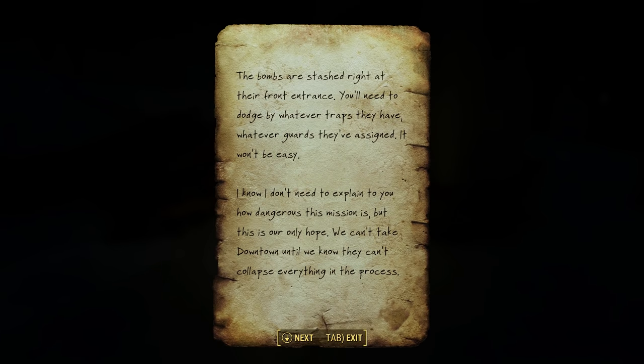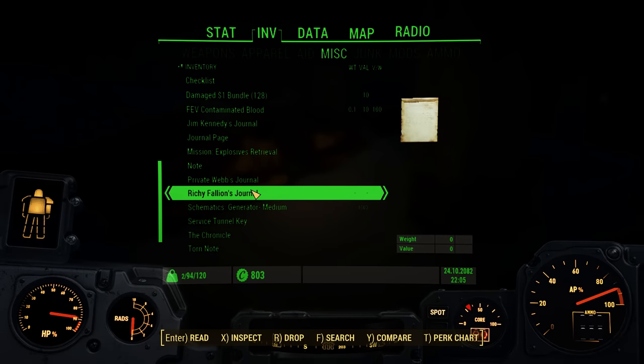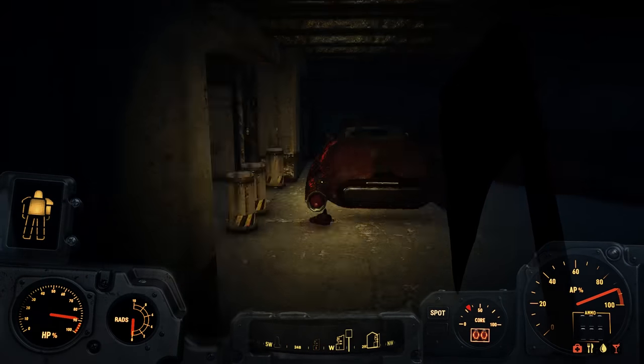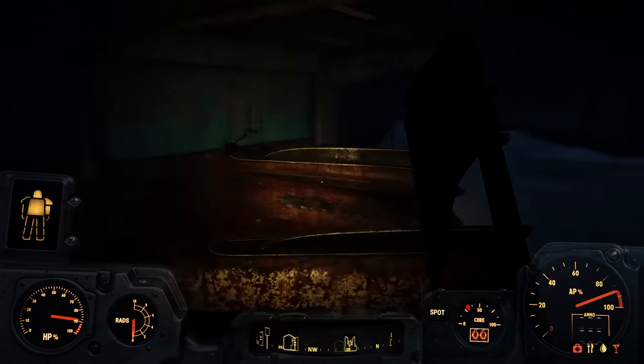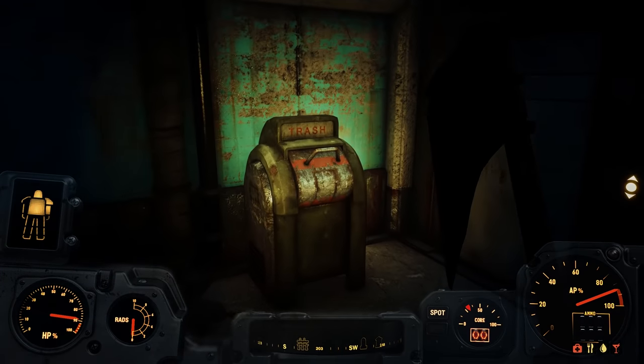Didn't read this one last time either — this is from the guy that's dead just outside of downtown as you're going towards the access tunnels area. 'The bombs are stashed right at their front entrance. You'll need to dodge by whatever traps they have, whatever guards they've assigned. It won't be easy — this is our only hope. We can't take downtown until we know they can't collapse everything in the process.' So that was the Alliance talking about taking downtown from the Federation — marching's madness.